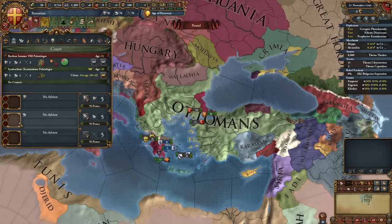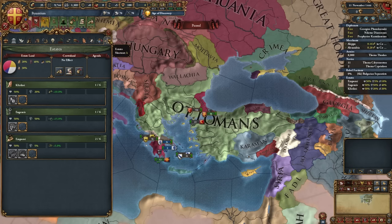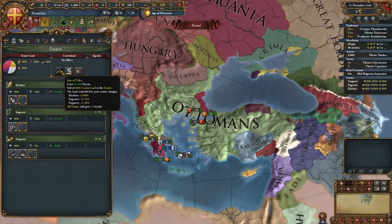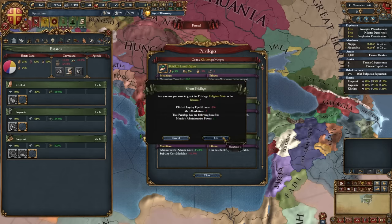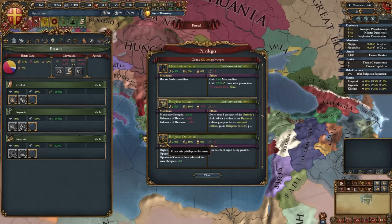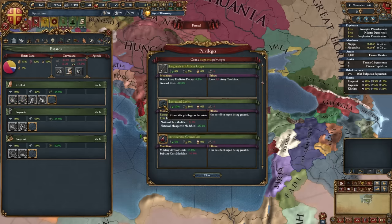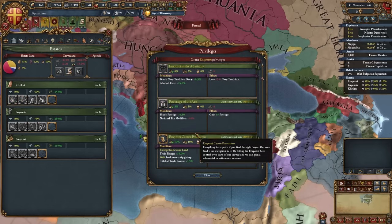To start off, we want to make sure we have a Diplo Advisor available at level 1 or 2. Go ahead and grab that guy straight away. Then we're going to go into our estates, going to Sail Titles and Seas Land. Let's go ahead and do the rest of our privileges. We're going to be taking religious diplomats, development of temples, increased levies, diplomacy over the crown, and finally patronage of the arts and free enterprise.